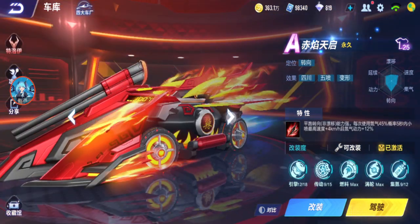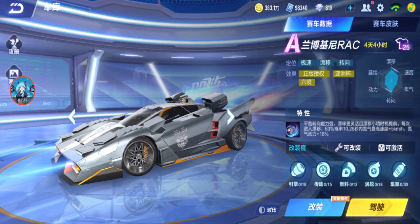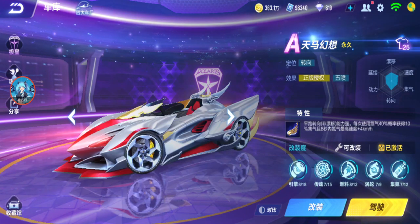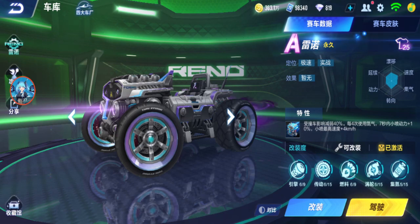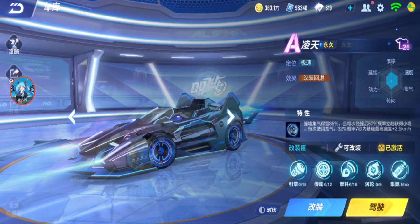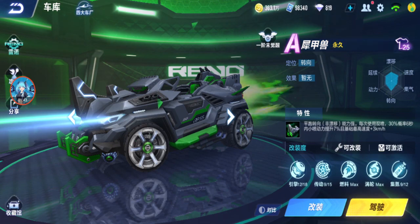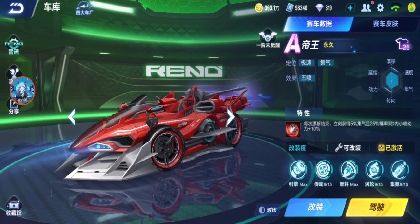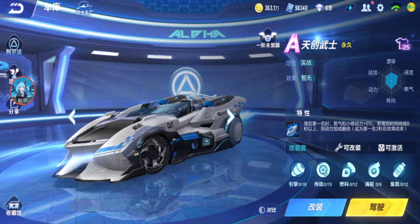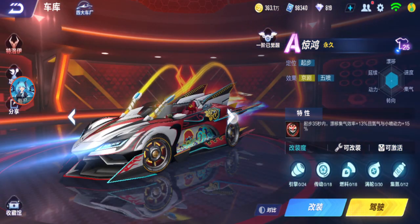Yeah, all these don't have Awakening. Skywalker of course doesn't. These free cars don't have it either. Linktian also doesn't. Voucher cars don't have it. But this one has it, this speed fast has it, this free car has it, this other free car has it — all of these got Awakening.